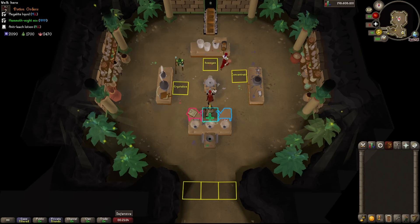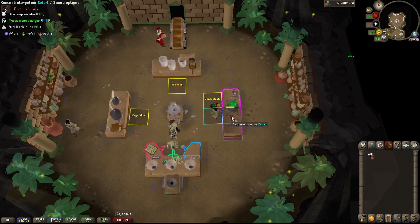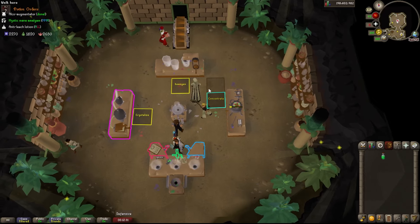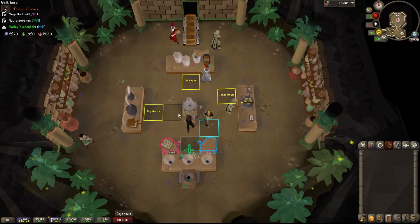Tip 6: have your screen zoomed out enough so you can see all the digweeds, so when they appear you can grab them right away. Tip 7: when you're concentrating a potion, be careful not to spam click all the way to the end — if you had a second potion in your inventory, it will automatically start making that one. You'd just have to wait until that potion appears on the order list for that station.